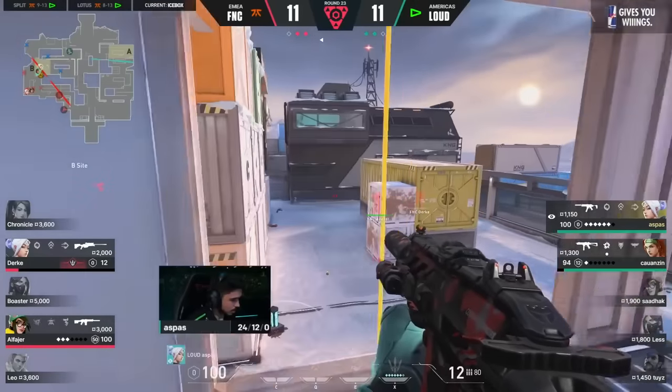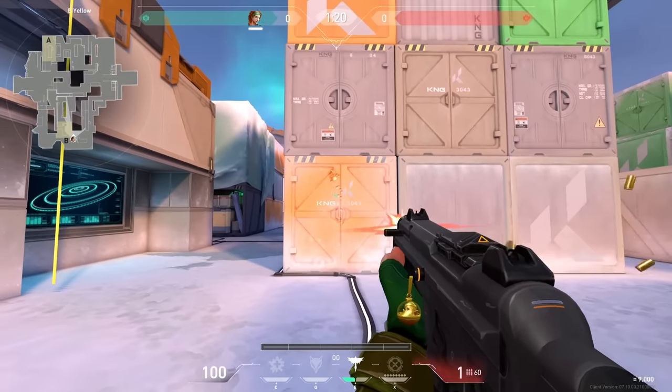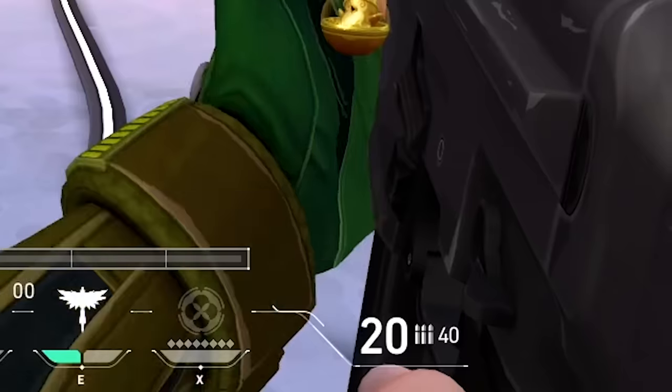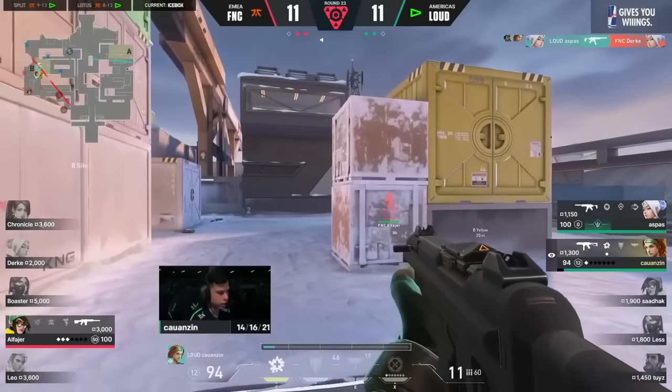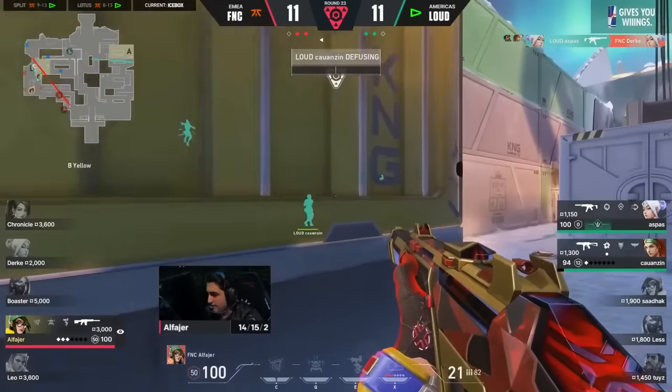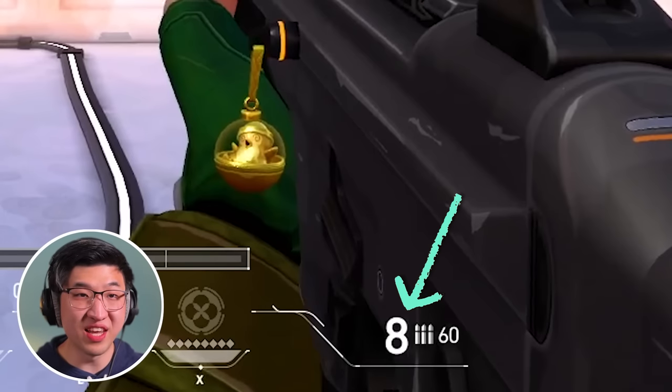So it starts off as a 2v2. Fnatic are playing double yellow. Alphiets is playing Killjoy, so he has a molly on spike. Kalanzine's about to tap — he sees the molly and breaks it. Now look at Kalanzine's weapon: it's a Stinger, a weapon with a fast fire rate but not a lot of bullets. Kalanzine taps the spike, Durker dies. Alphiets jiggle peeks the spike. Kalanzine shoots a quick burst at Alphiets's shoulder. Now the clip begins — Alphiets in a 1v2. Kalanzine taps the spike. Alphiets jiggle peeks and baits out yet another burst from Kalanzine — 8 bullets left in that Stinger.